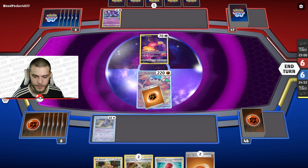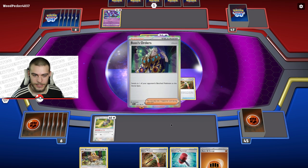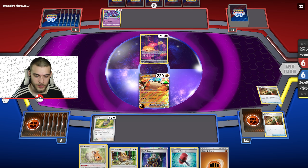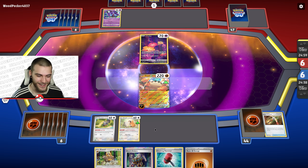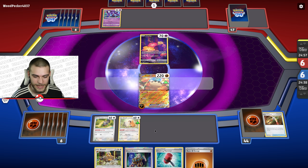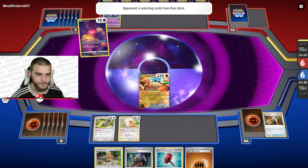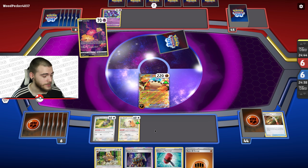We get a Bibarel in hand so we can attach here. Gutsy Pickaxe gives us a Boss's Orders and a Bidoof — perfect. Next turn we can get Bibarel, attach, and maybe use Crushing Hammer to mess with their setup and Boss up their Sableye.